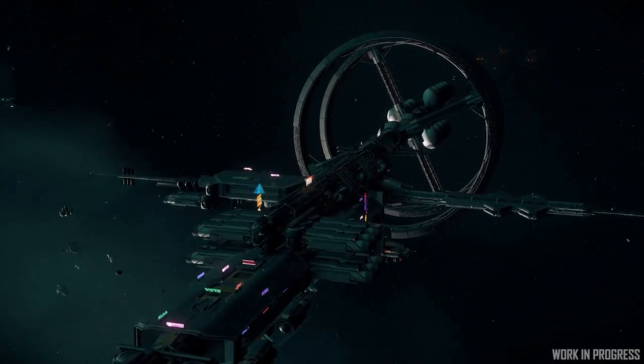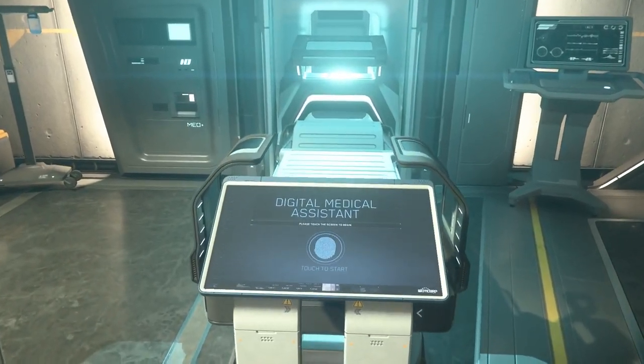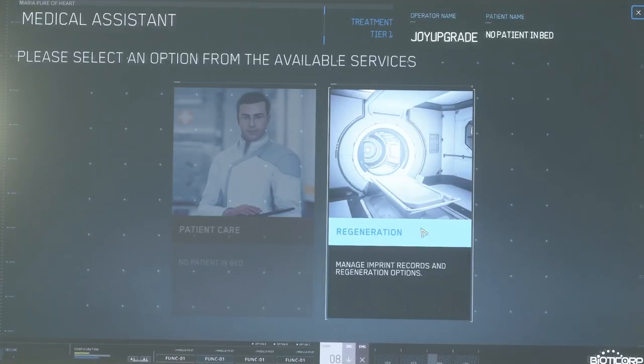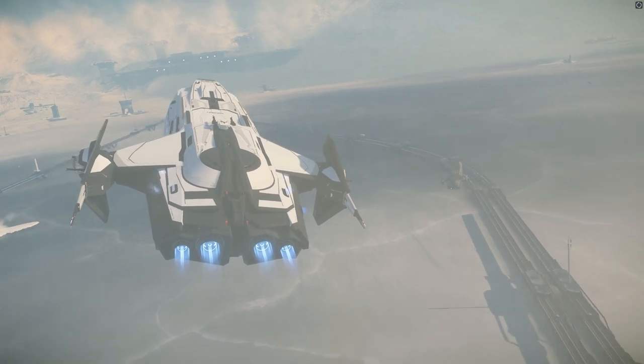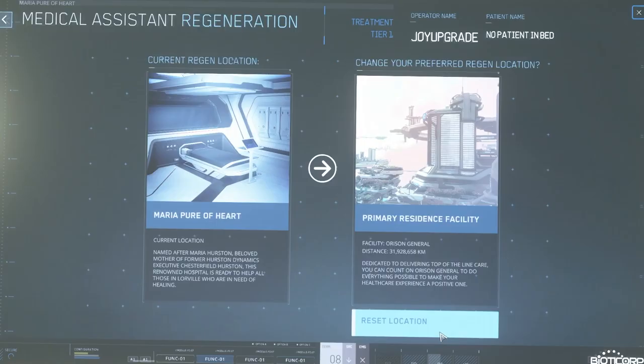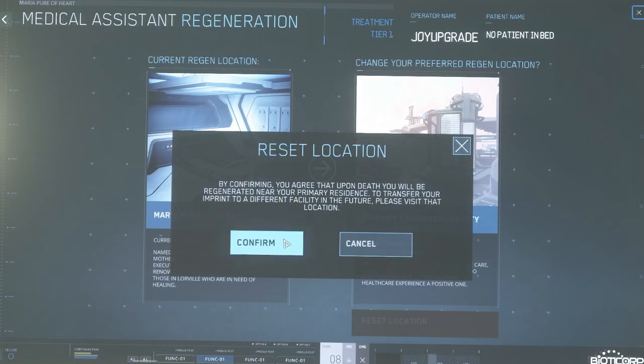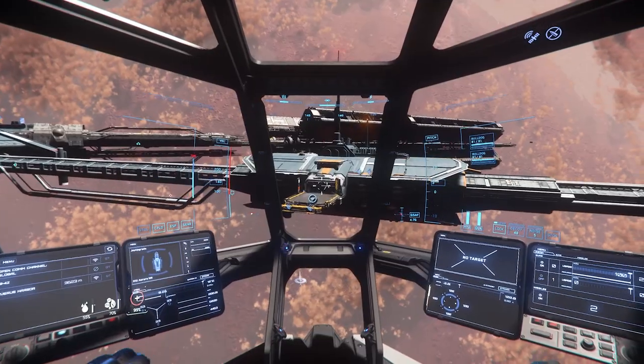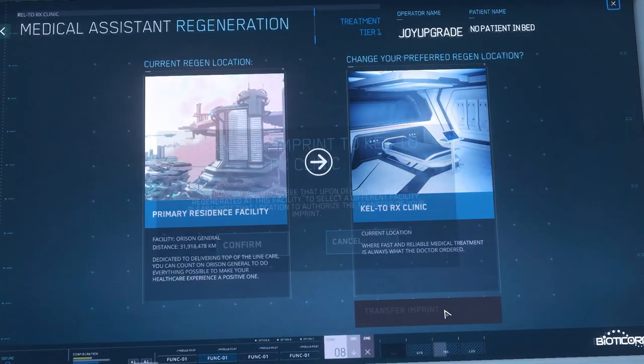Every space station and tier-one bed you visit has a monitor that allows you to get medical treatment as well as save your respawn point. For ships, this is only true as long as the ship is spawned in, but for cities and space stations it will remain until you change it. So as soon as you enter the game, leave the atmosphere and set your spawn at the space station so you can avoid having to do that over and over.